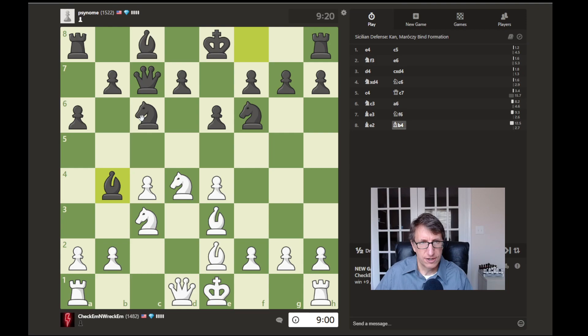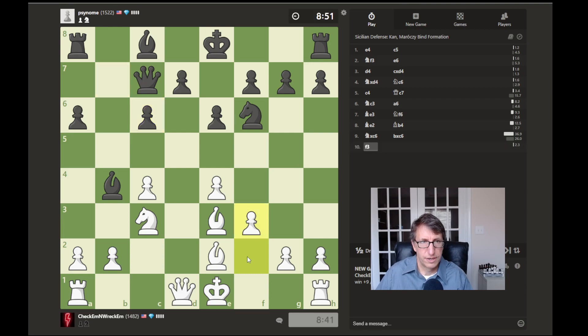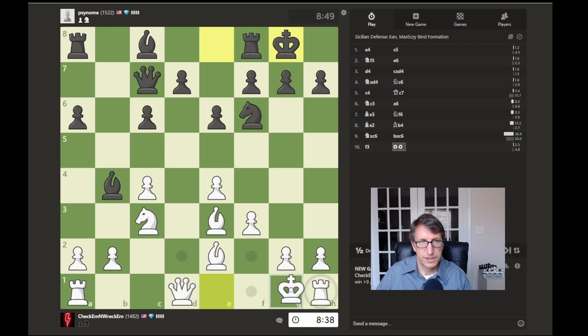We could attack there, then move our queen up. He's threatening to take that, and then this will be under attack. Let's go there and see what he does. We'll just go ahead and castle.